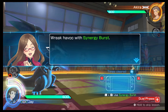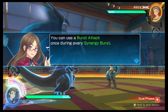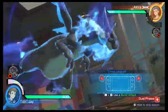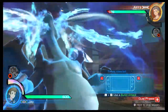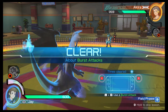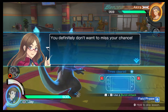You can use a burst attack once during every synergy burst. Try using a burst attack — land a hit to deal some huge damage. You definitely don't want to miss your chance.